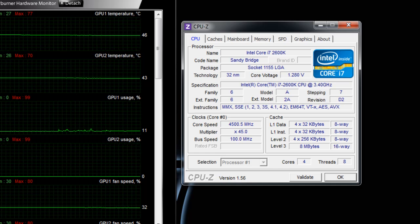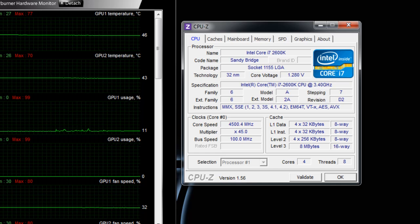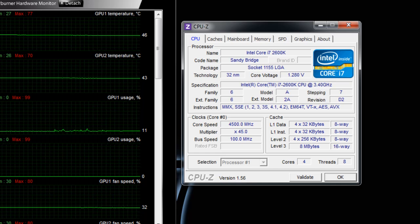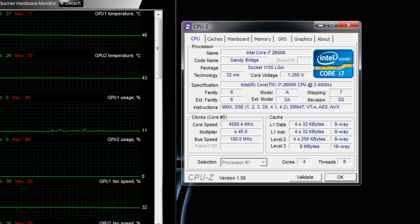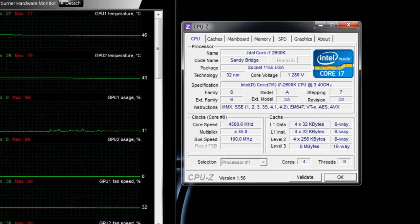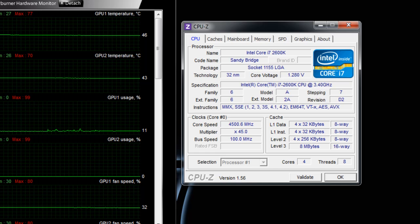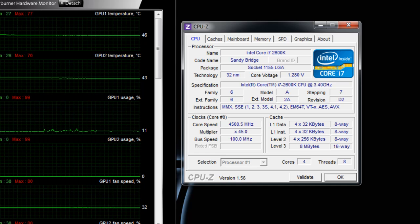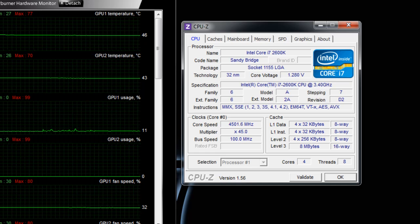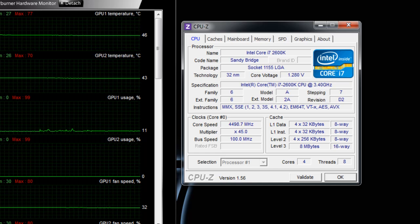I apologize that I can't show you running Furmark or anything like that, because you can't capture Furmark when it's running and you can't take a screenshot afterwards. I've tried it a hundred times. But just believe me, this is perfectly stable. Each card is different, so the voltage you'll have to push up to get it at this clock will probably vary from card to card.